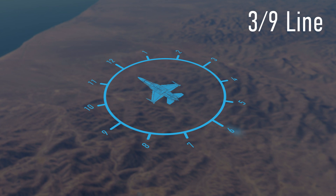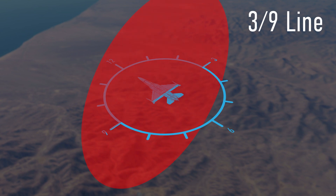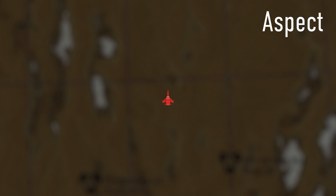Pilots talk in clock codes: 12 o'clock is directly ahead, 6 o'clock is directly behind. Imagine a clock face superimposed over the aircraft — 3 o'clock is 90 degrees to the right, 9 o'clock is 90 degrees to the left. The three-to-nine line runs between those positions and delineates the forward and rear aspect of the aircraft. Aspect is an angular measurement from another aircraft — in this case, the bandit — in degrees from the tail. At zero aspect you are directly behind the bandit regardless of your heading.